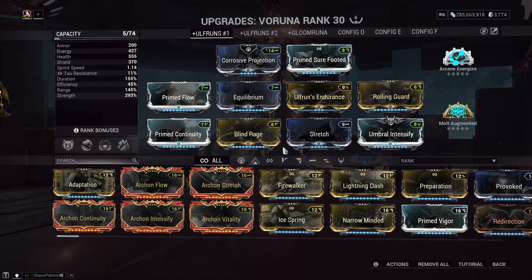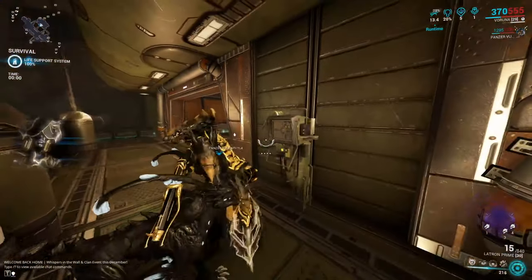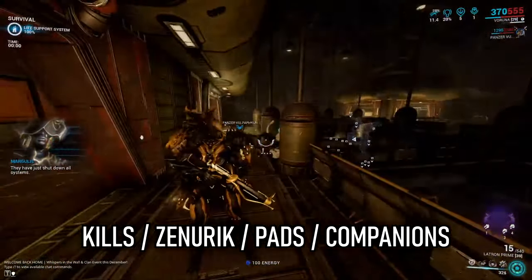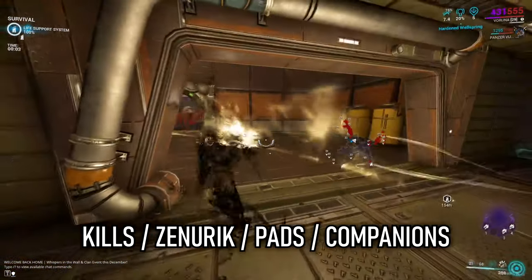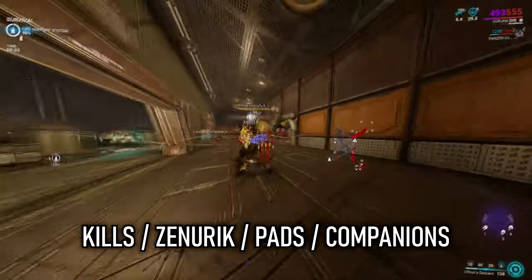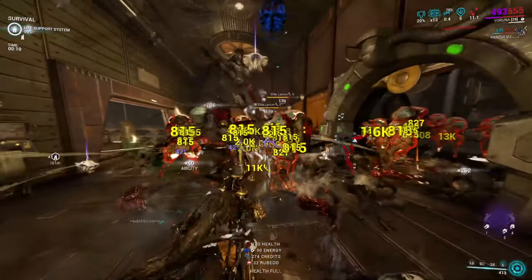As mentioned earlier, although efficiency is low, the only trouble you will face is right at the beginning of a mission. I recommend either killing a couple of enemies to get you rolling, using large energy pads, the Zenurik Focus School, or a companion like Sahasa's Dig to get the ball rolling. But from here onwards, you shouldn't really struggle with energy once Lyka's Hunt is active — just get killing.